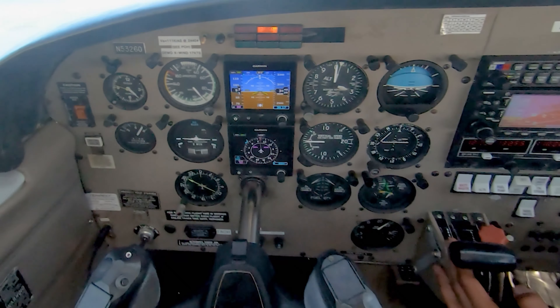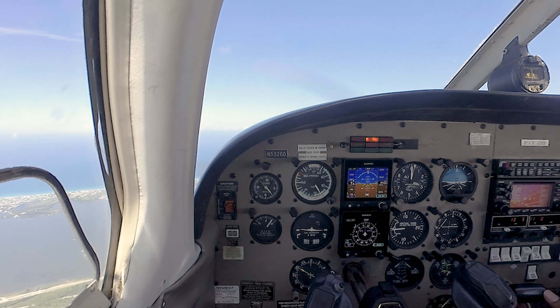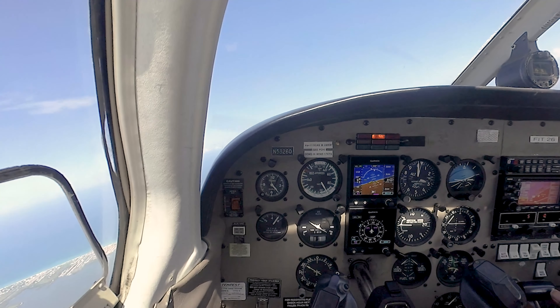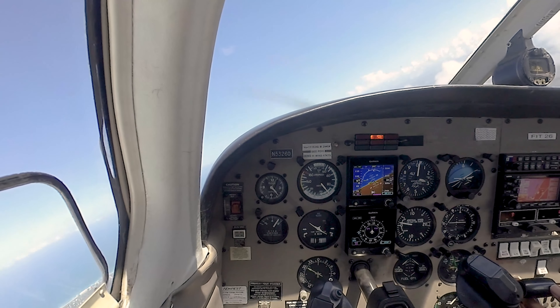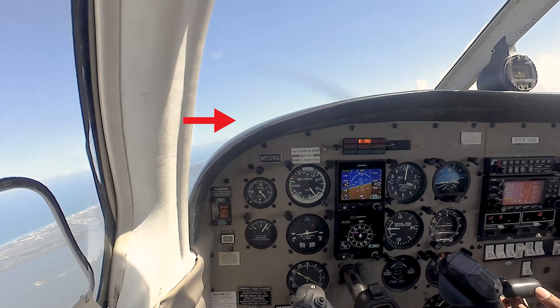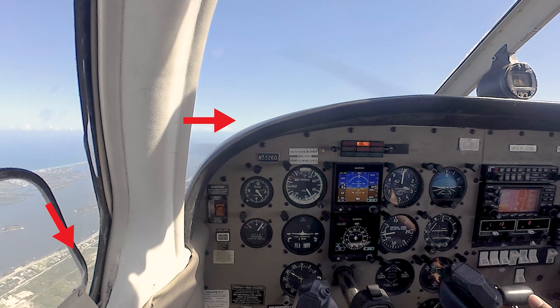All right, so for my visual reference point, I am going to use the US-1 all the way out there in the distance. We're going to come around, swing around in line with that, and we can help ourselves as well by looking at that big cloud formation which is directly behind it. Because when we pitch up for a stall, we might not be able to see the US-1 itself, because that would be under our nose. Always use a visual reference that is way out in the distance to help us. All right, so we've got the US-1 all set up.